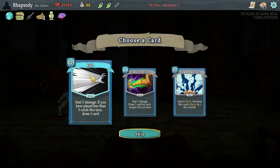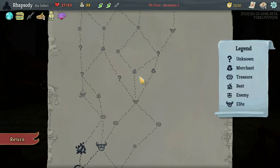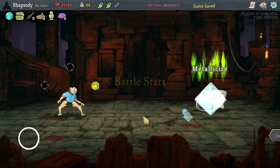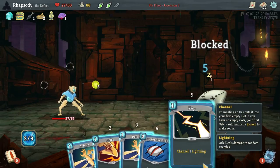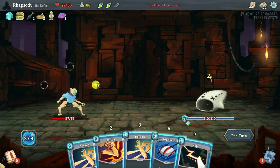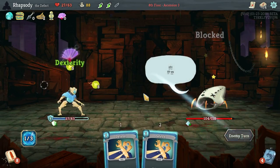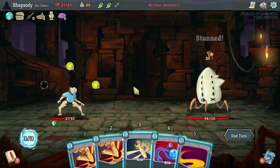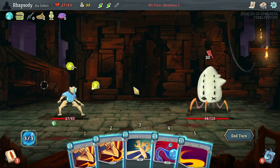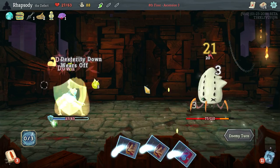Another speed potion? FTL versus Steam Barrier — I'll take the FTL, just as a great way to trigger Kunai and Ornamental Fan yet again. I'll be using these speed potions just in case. I feel like I should use one this turn — it's only 5 HP, but 5 HP is pretty significant.